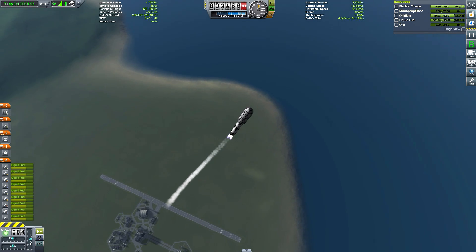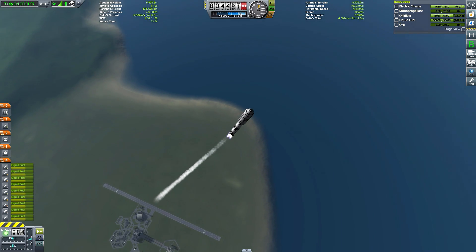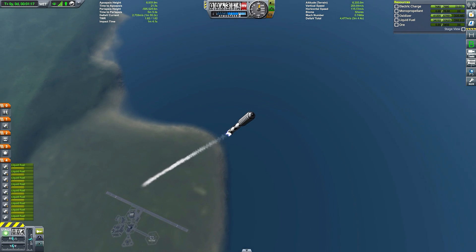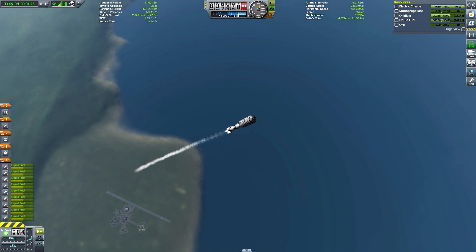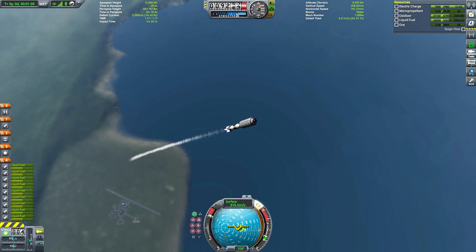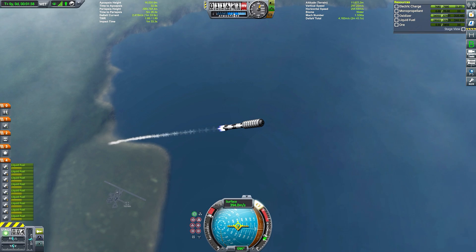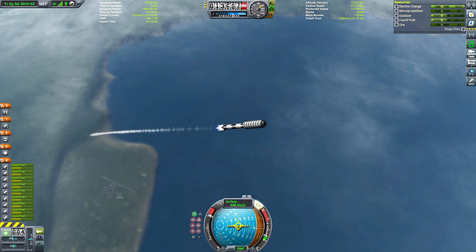The actual parts used in this rocket are DLC parts. We have the very wide fairing to help encase the wide diameter of the transport nicely, and then of course we have the really large Saturn V parts, but we're using the vector engines, because the vector engine is still the best engine in the game.